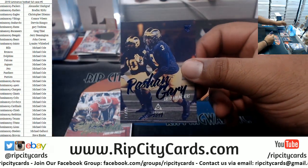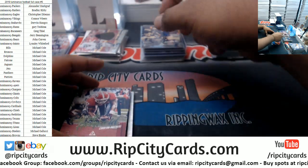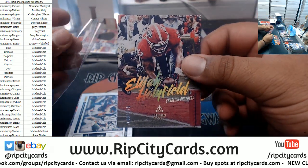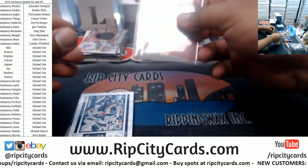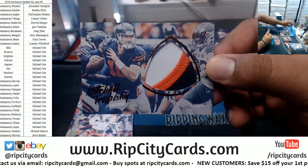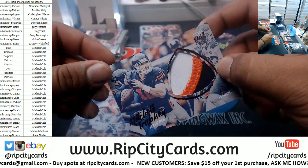Rashawn Gary 29 Packers. Elijah Holyfield Panthers 275 — a Packer and now a Panther. Trubisky 25 — nice three-color patch there for the Bears.